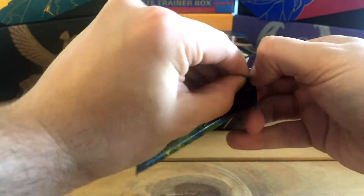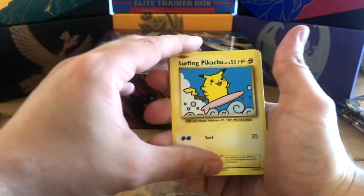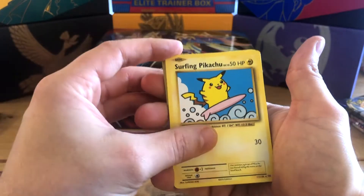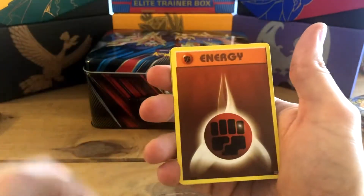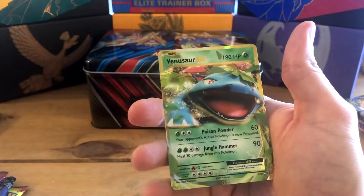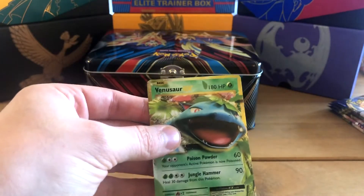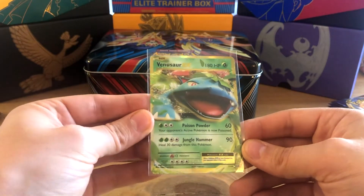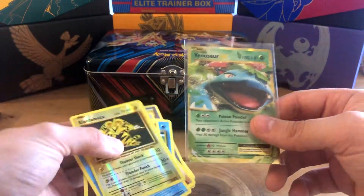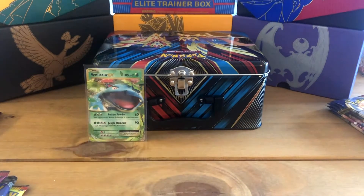Wish me luck, everyone! For the XY Evolutions pack, I'm doing my usual card-counting technique — and it wasn't the surfing Pikachu secret rare, but we got a Venusaur EX! What a great start — a beautiful card! We've had quite good luck with these XY Evolutions packs lately. We've already got the Charizard and Blastoise, so now we have the Venusaur too. Fantastic!